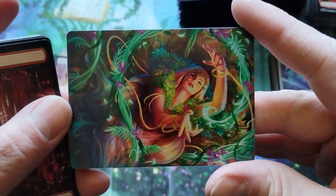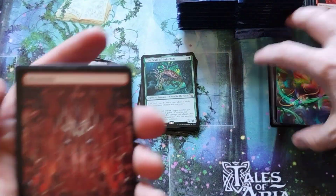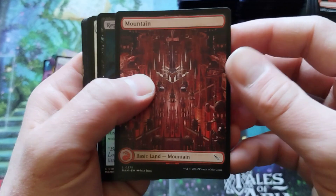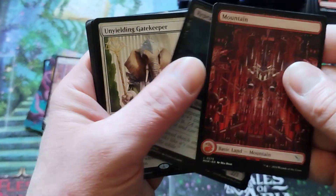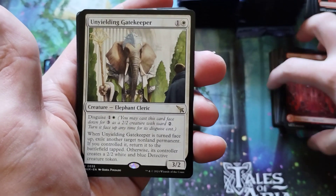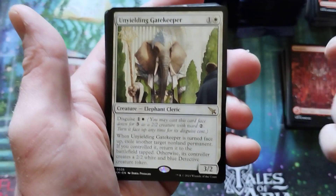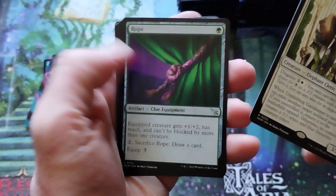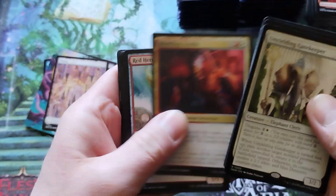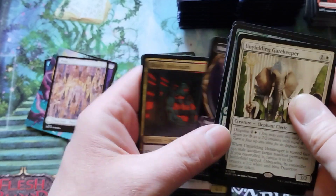Oh, that's great — I love that. Green is certainly my favorite color. Full Art Mountain — that's good. A foil common. And an Unyielding Gatekeeper — he will not yield unless you hit him with a shock, and then he will yield. And a rope. Not much there. We'll see how many slimes we get.